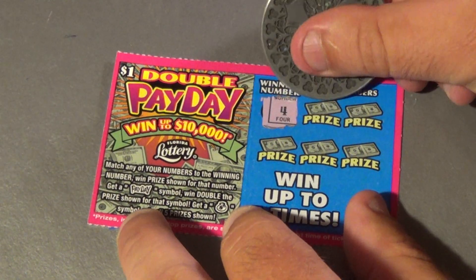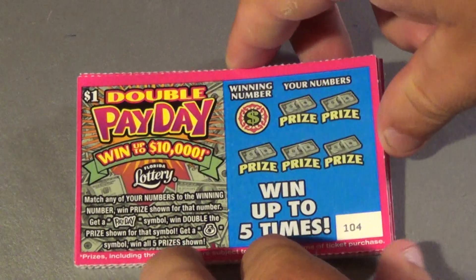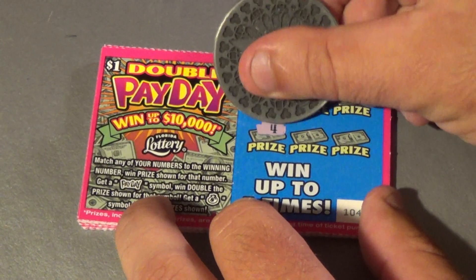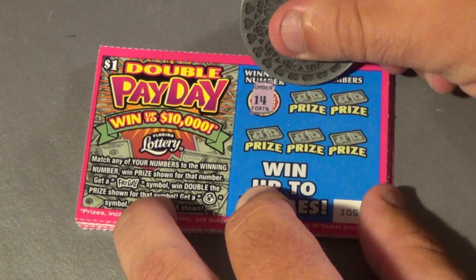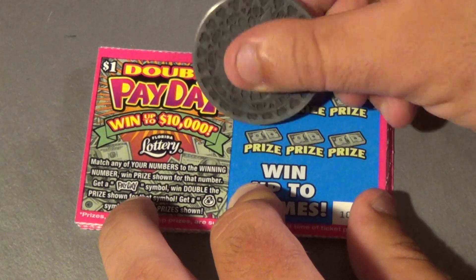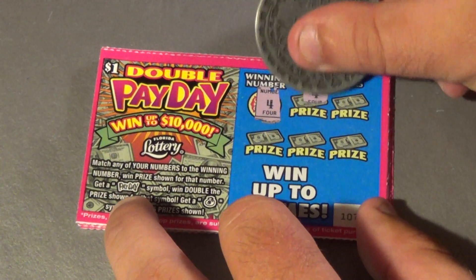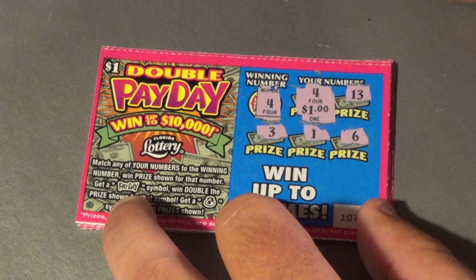Next ticket, got another batch coming up and we're going to need it here if we hope to make a profit. I've got another 13 tickets here and that one's a loser. Next one we want a 14 — we have a 3, 16, 17, 5, and 10. No. Next one a 3 is what we want — no 3, no win. Next ticket, we want a 4 — there we have a 4: 13, 3, 1, and a 6. $1 there.